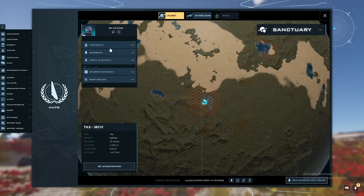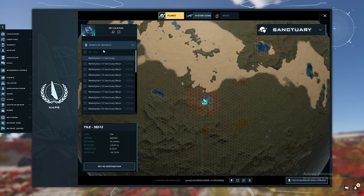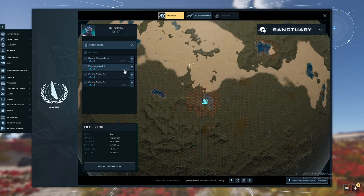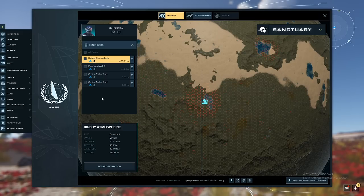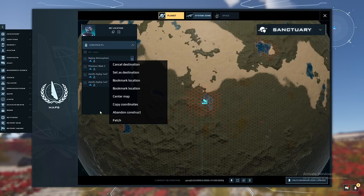On the left side of the map you have drop-down tabs: points of interest — these are the different districts; bookmarks, which you can create by right-clicking and selecting bookmark location; and constructs, which are the constructs you currently have. You can right-click a construct to fetch, abandon, or set as destination — probably the most important one. One thing to know: fetch distance is 126 kilometers, which allows you to grab your ship if it gets stuck from 126 kilometers away.